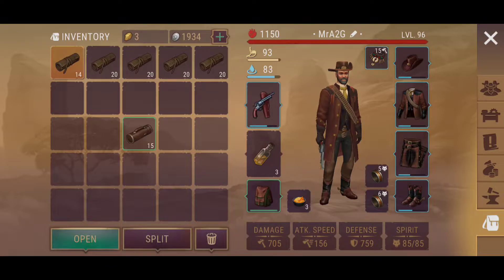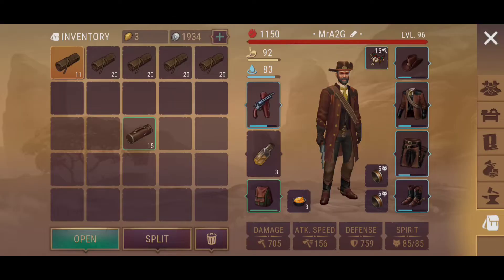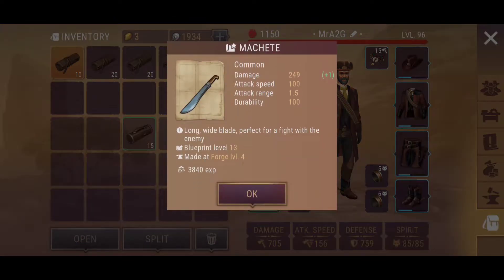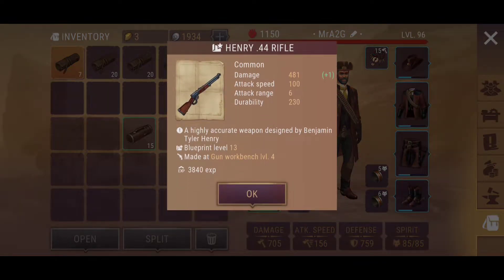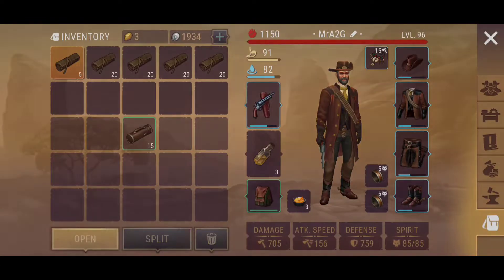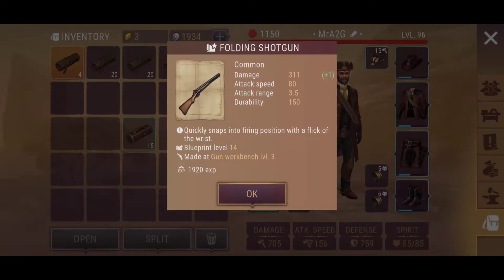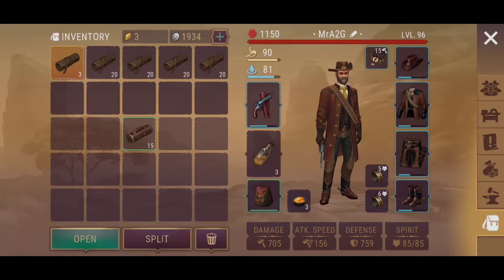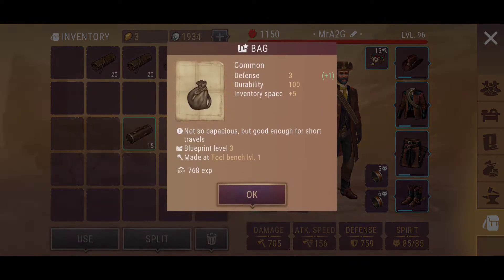So we've got some leather boots there, brown musket, and we've got some cowboy boots again, and a machete, improved bag, cowboy jacket, Henry 44, brown musket again, a bayonet knife, a folding shotgun, got a Springfield 58 there, cowboy pants, the Riku bow, and we've got a stand back.